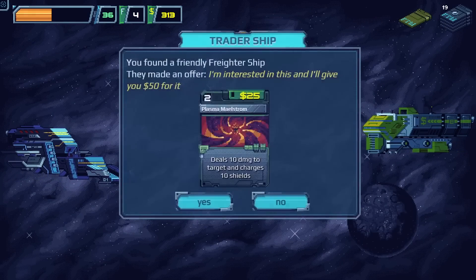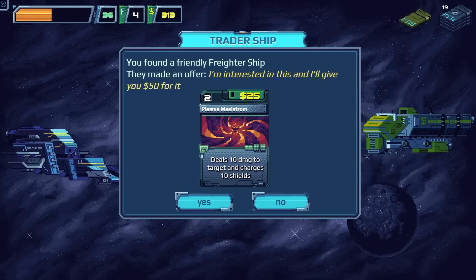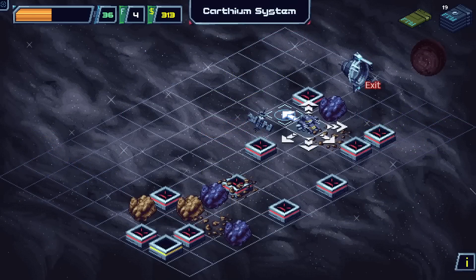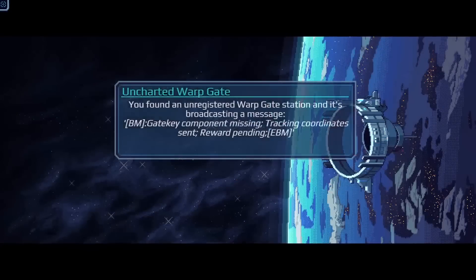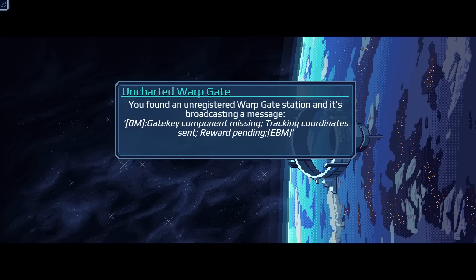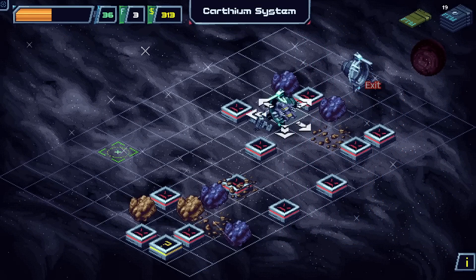We find an immersion chip and a Plasma Maelstrom for sale — someone offers us fifty dollars for the Maelstrom. Absolutely not. We discover an uncharted warp gate broadcasting a message about a missing gate key component with tracking coordinates sent — but there's nothing doing for us here.